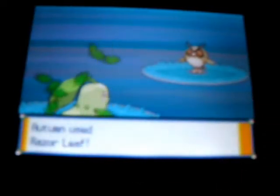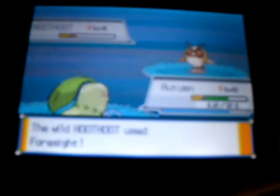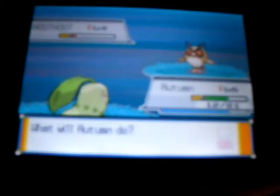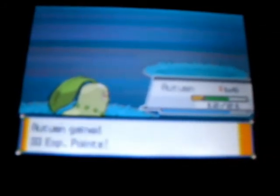I'm getting tired of these random encounters — another Hoothoot. Kill it with Razor Leaf. Even though it's not very effective, it does more than Tackle. One more Razor Leaf — and if I beat this I should grow another level, and I do.